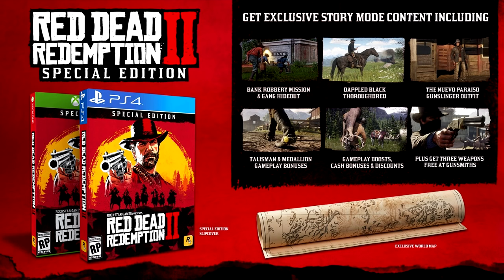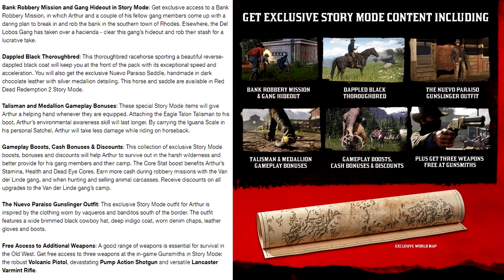Fortunately, we do have a description for all of this. We have the bank robbery mission and gang hideout in story mode. Get exclusive access to a bank robbery mission in which Arthur and a couple of his fellow gang members come up with a daring plan to break in and rob the bank in the southern town of Rhodes. Elsewhere, the Del Lobos gang has taken over a Hacienda — clear this gang's hideout and rob their stash for a lucrative take.